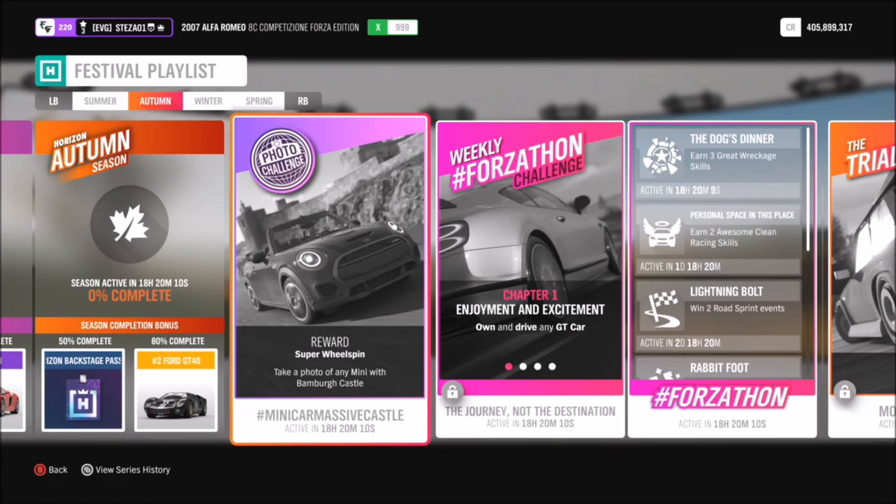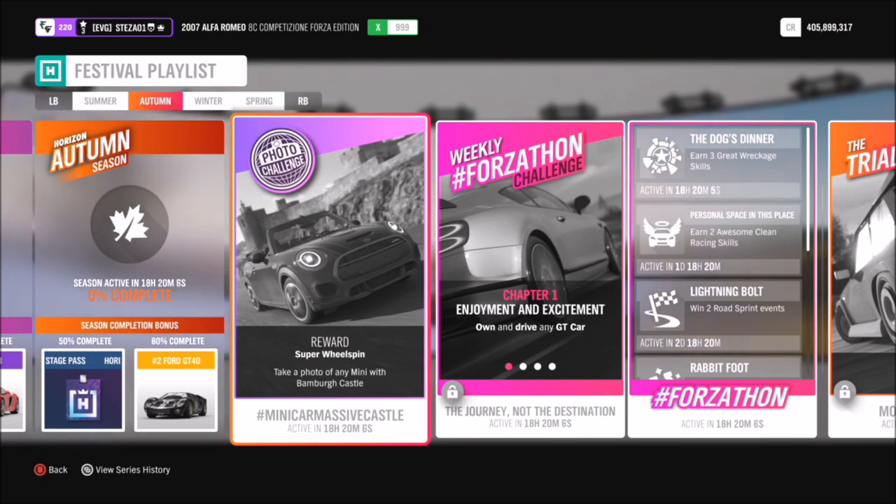Hello and welcome back to Everything Gaming. Today we're doing another photo challenge guide. This week is week 34, called Minicar Massive Castle. This one is super easy — the challenge just wants you to take a photo of any Mini with Bamba Castle.